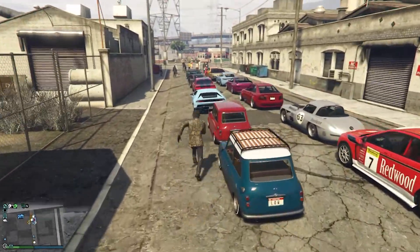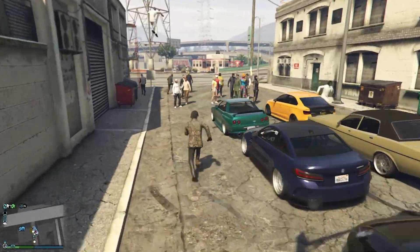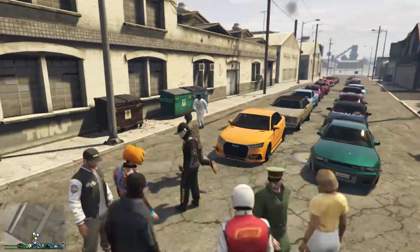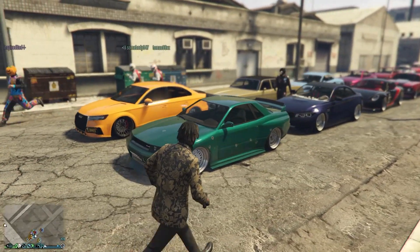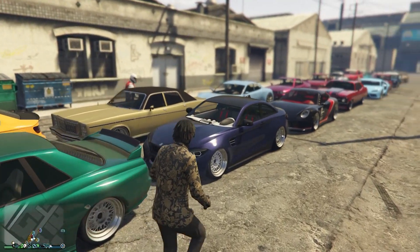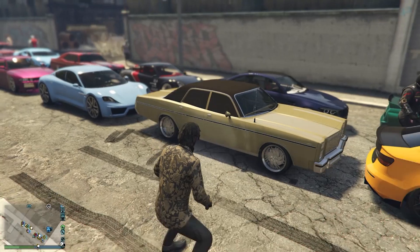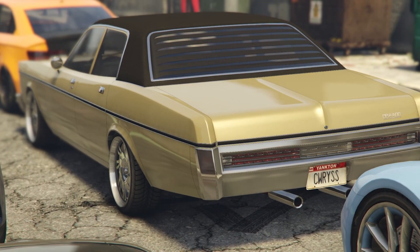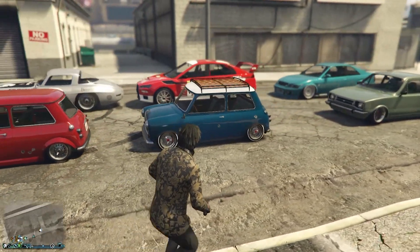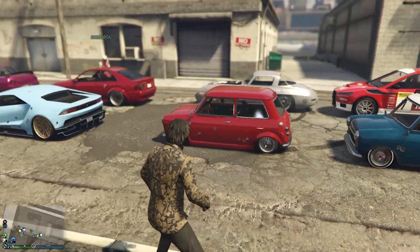So to start off, we're just going to have a quick overview on the cars. We've got a nice lineup going here with all sorts of different styles of build. We've got some of the European and Japanese whips towards the front. Some nice Porsches here, and we haven't missed out on the American muscle. Got some awesome rims on that Greenwood. Towards the back, we've got some more classic builds with some really nice colors pretty much across the board.